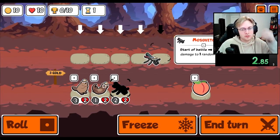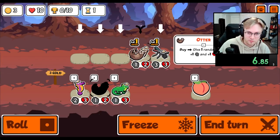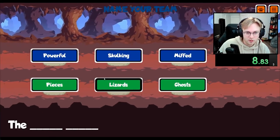Hey everybody, I'm unlocking every sticker and badge in Super Auto Pets in order from A to Z. Today we're going for the Frigate Bird, which is a tier 2 pet that when bought, will give a buff to any hurt pet on your team.